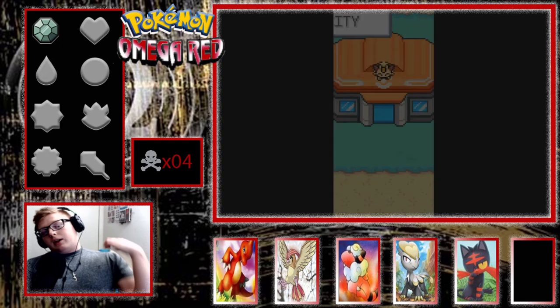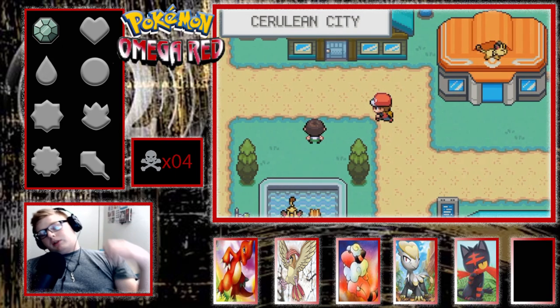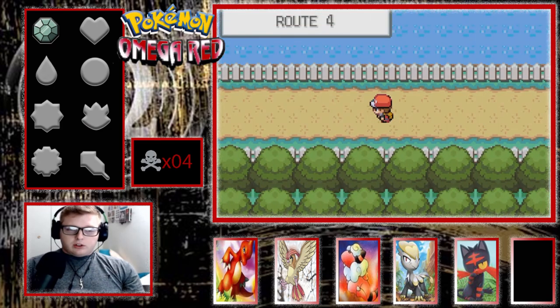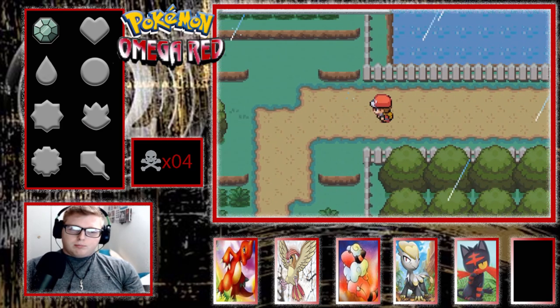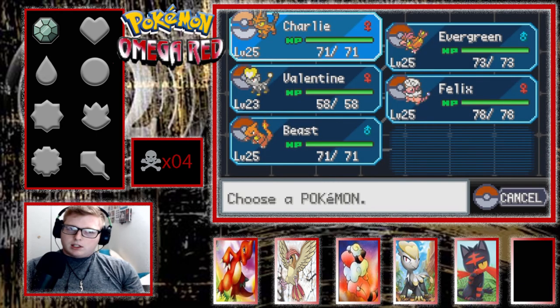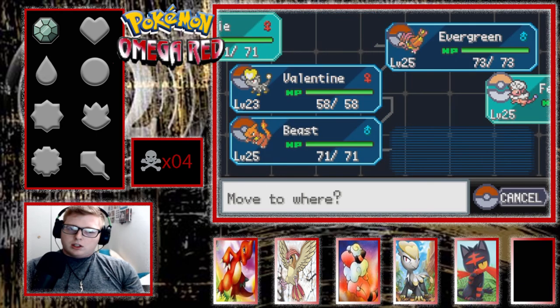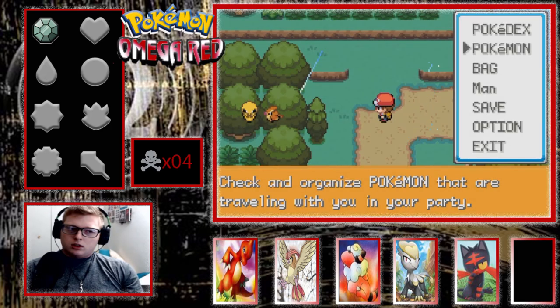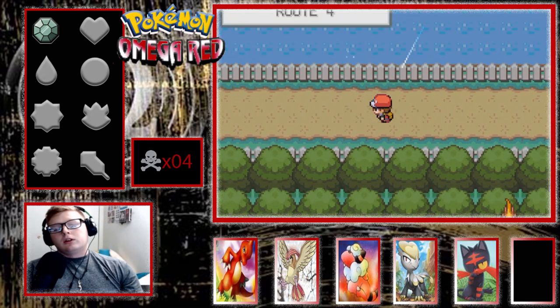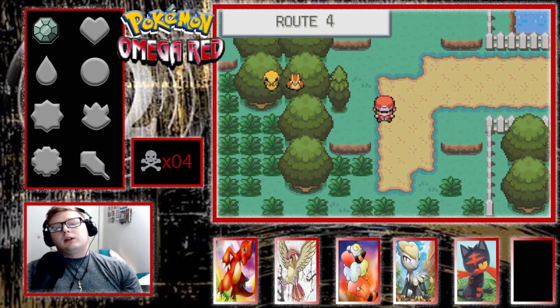Which reminds me — I completely forgot to look at the ability capsule and what kind of abilities these Pokemon can have. I don't know if that's something that would have been changed, and I don't know if Omega Red has its own database. Anyway, we're going to start this episode with an encounter here, because I really, really need another encounter.